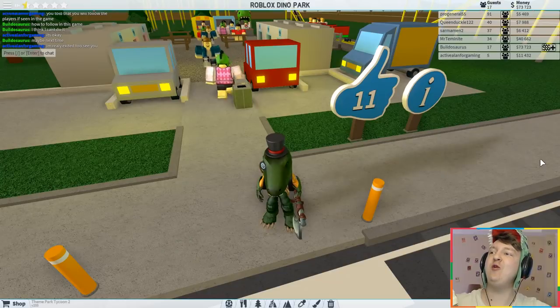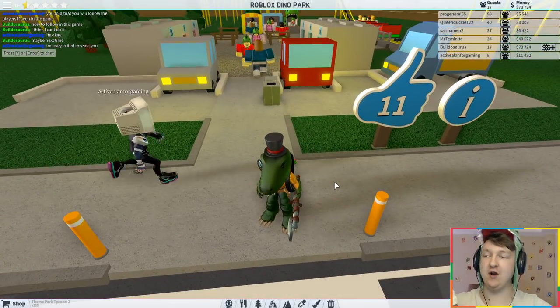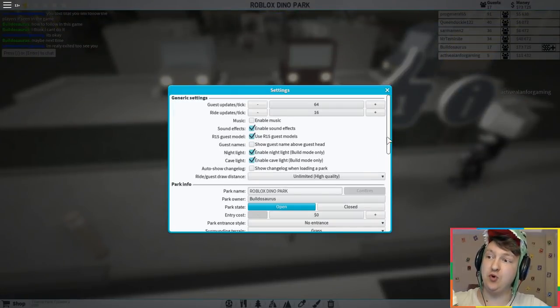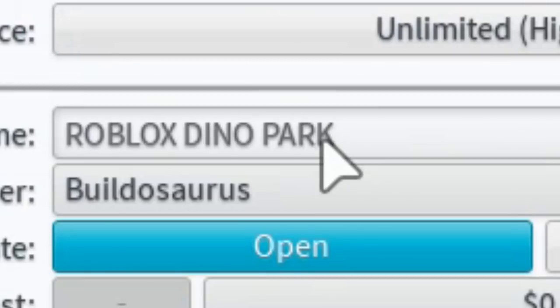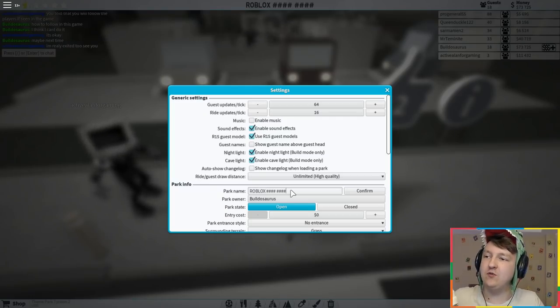Good day Dino friends, welcome back to a new episode of Roblox Dino Park. Now I fixed the name — if you can see it, it actually says Roblox Dino Park. Because it is broken, the name is broken. If I put Roblox Dino Park it becomes... why does it become that? What is wrong? Nothing is wrong with saying Dino Park — how is that a bad word?